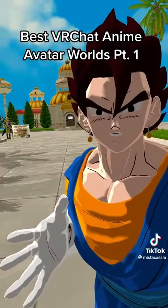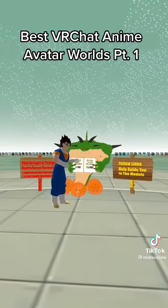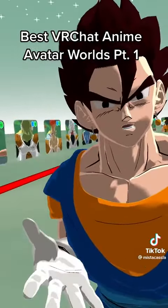When you get to this world, you're gonna need to go through that doorway right there. Click both of these panels to spawn avatars on both sides of the map. This world is basically a one-stop shop for Dragon Ball avatars.